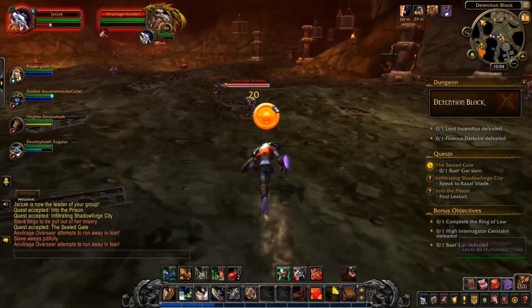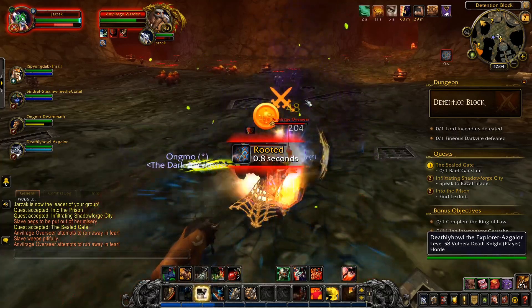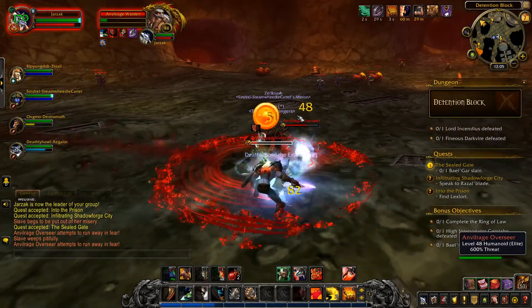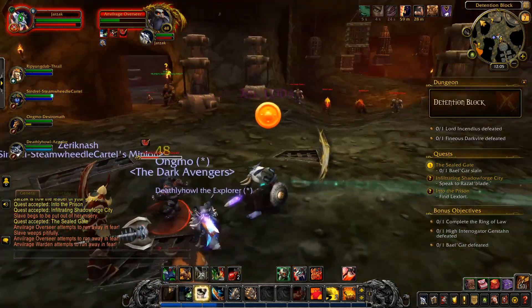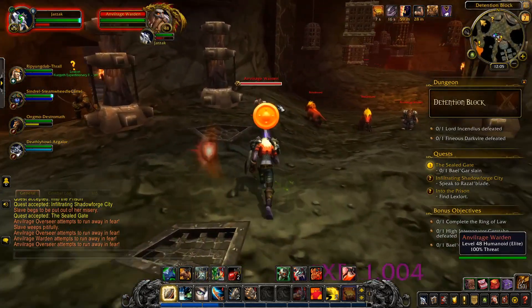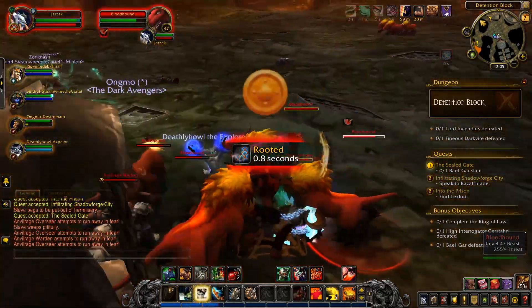Through here to the quest turning point right over there. I'm watching to see if anybody has found any additional trouble on the way over here because this room is full of things wandering around. I'm going to have to fight that group just to my right because they're always in range of the orc I need to talk to over here. You can go try to talk to that orc, but that Anvil Age Warden will always see you if you do it. Some Bloodhounds found me — that's fine.